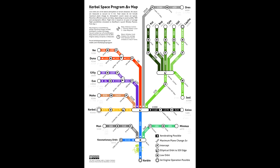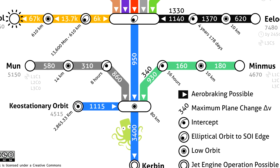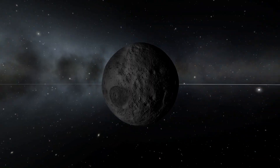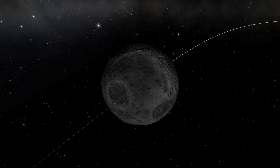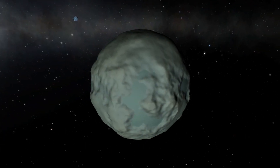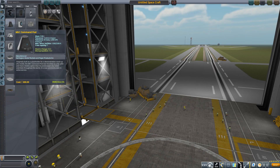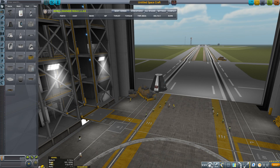In order to know the mission requirements, let's take a look at the Delta V map. As mentioned in my seven basic tips and tricks video, in both the case of a mission to the moon or Minmus, you need around 5,000 meters per second of Delta V starting from Kerbin's surface just to land on the surface of either body. While the moon is a lot easier to get to regarding the transfer maneuver, Minmus is a lot easier to land on due to its lower gravity.